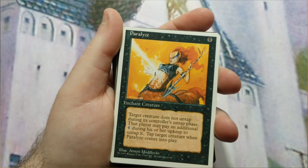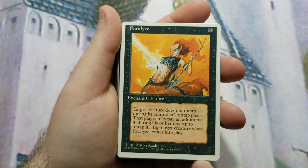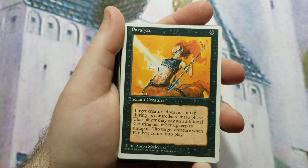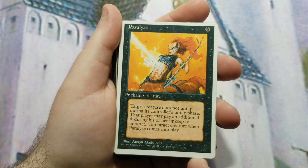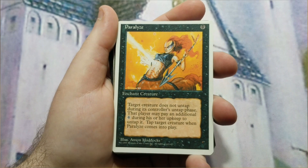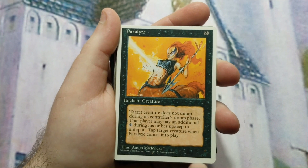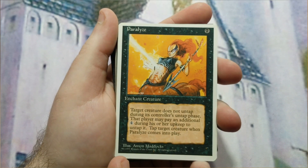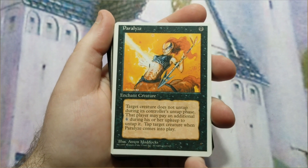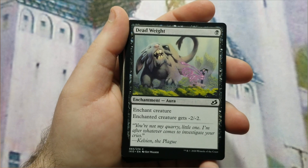For removal I took a different approach — I wanted ways to add devotion while slowing down opponents' creatures. First is Paralyze: one black mana enchantment that enchants a creature. When it enters play it taps the creature, and that creature doesn't untap during its controller's untap step unless they pay four mana. It's cheaper than blue prison enchantments and while the opponent can pay four to untap, in 60-card games that's a steep cost. Got a playset.